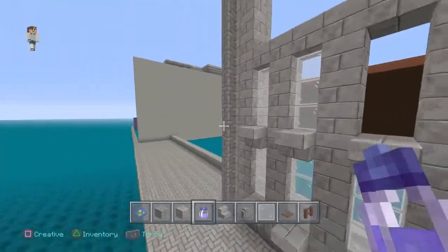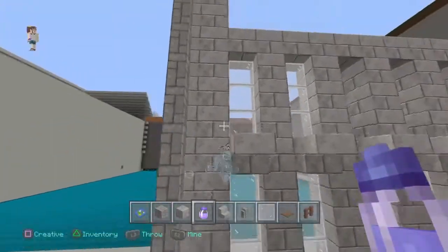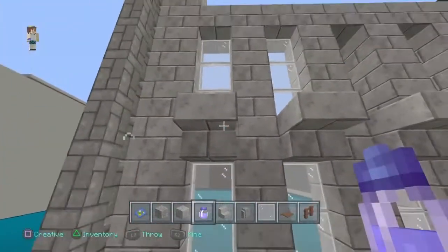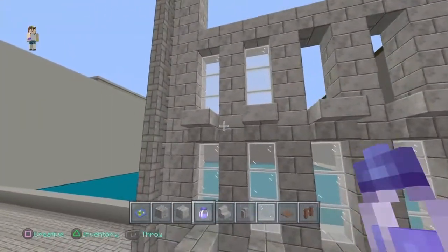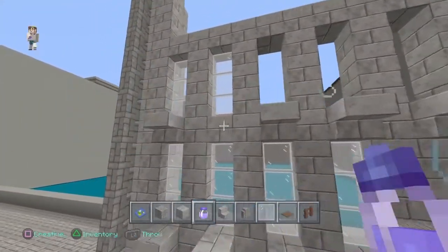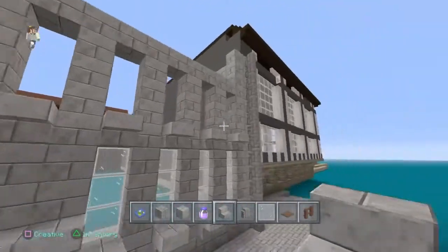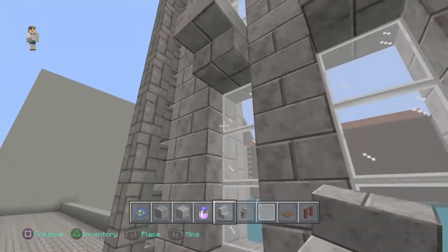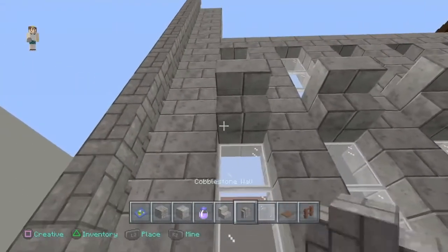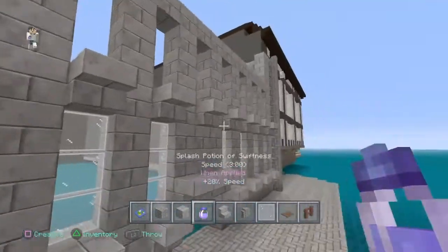Once you've finished the bottom, these two end blocks are still going to be blocked off, completely plain. Then do the exact same but with normal stairs all the way across. The windows are going to be three blocks up, and then up top you're just going to fill in with cobblestone bricks across.